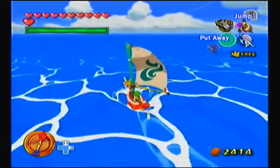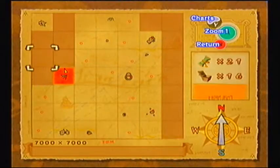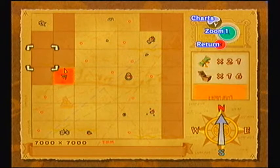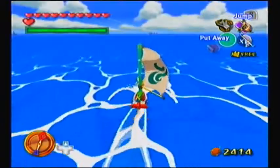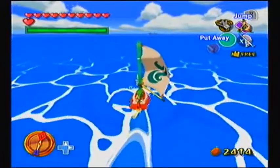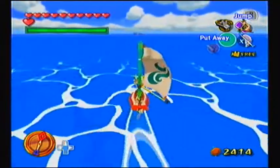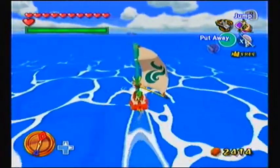Rather than go to those western tiles, why don't we check out this column over here? Because I believe around here you've got a reef, then a fairy island that you can't get to yet, and then another reef. Going north of here will lead to Rock Spire Island, and there's a lot of stuff you can actually get in this very place, which is very good. So why don't we go there first?